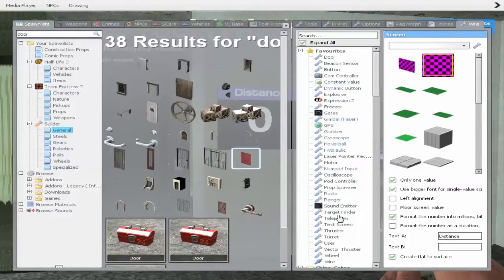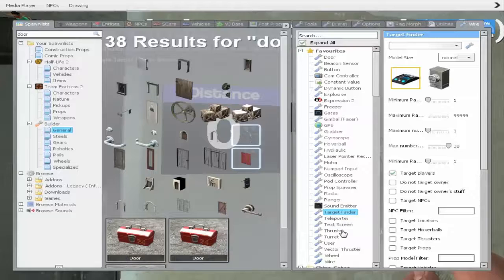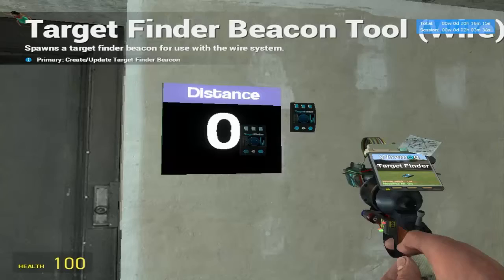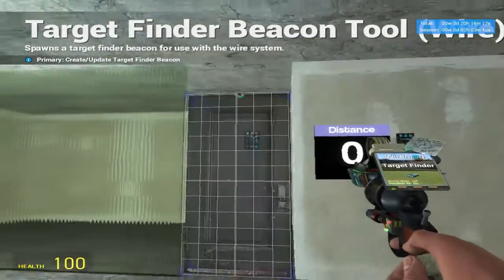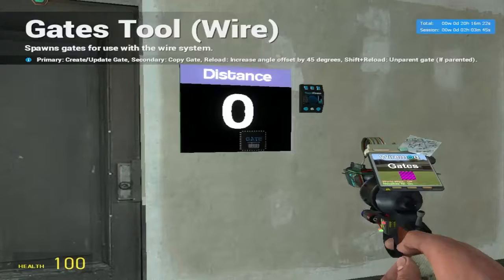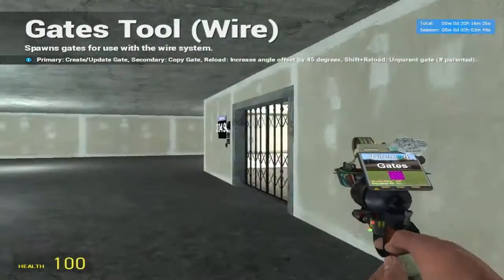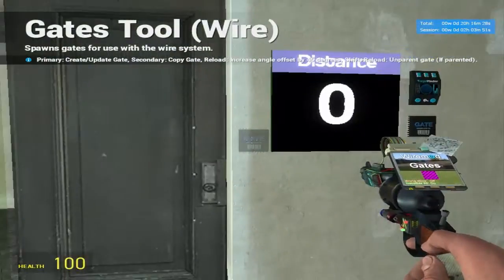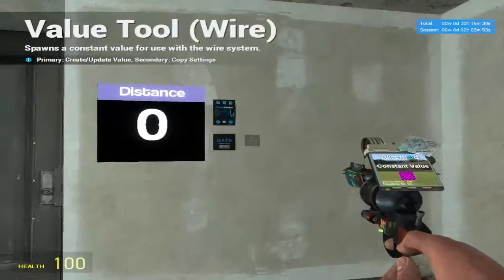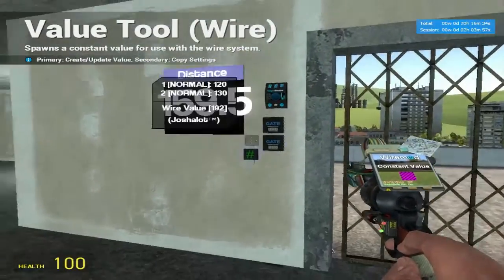Now we need to get a target finder and place it down. If you're making this, you want it to target players — untick the 'do not target owner' option. Then go under gates, go to comparison, and get a less-than gate and place it down. These are the only components you need — actually, you also need a constant value, but we'll get to programming that in a second. I've got four or five components total; the extra one is the greater-than gate, but in this case it's going to be toggleable.